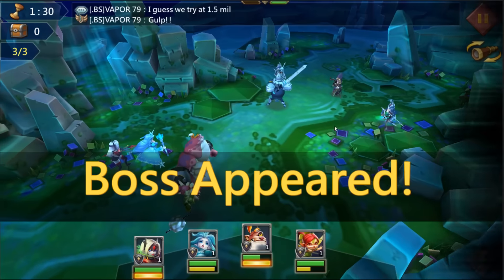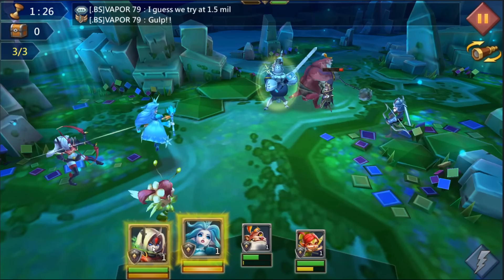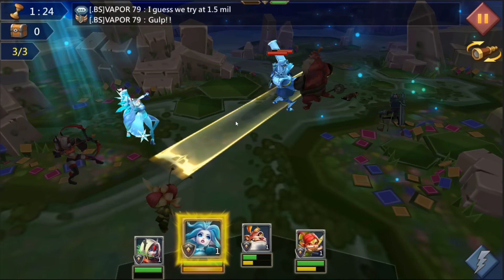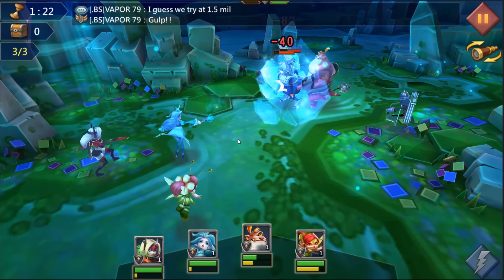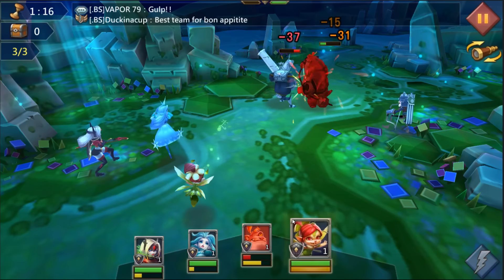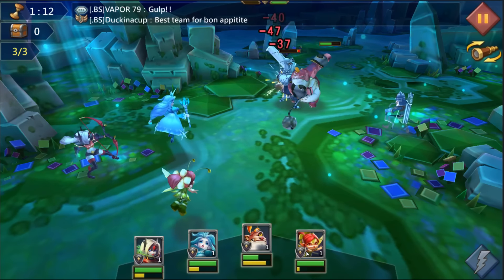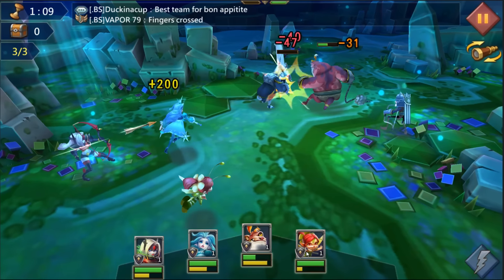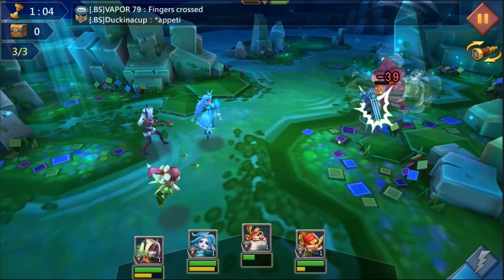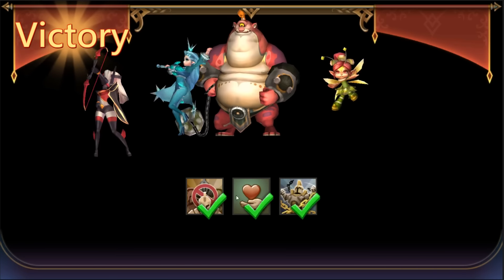Wave two is done. Boss — he's in the shield, immune immune immune, bad timing. Let's freeze him for now, I don't want him to damage me. Heal — good timing, so far so good. Boss is down and this should be easy peasy. Done! That's why I like the ice queen — she can freeze.